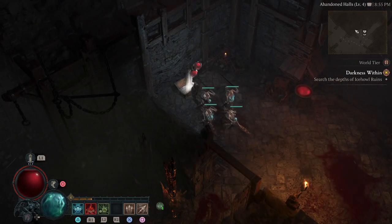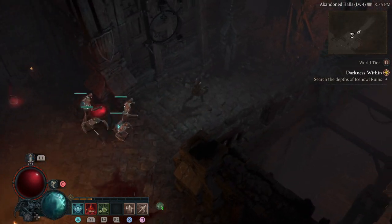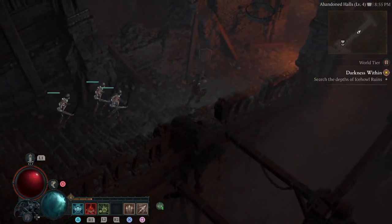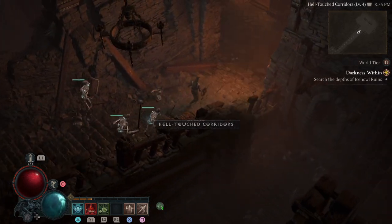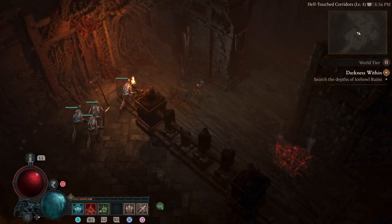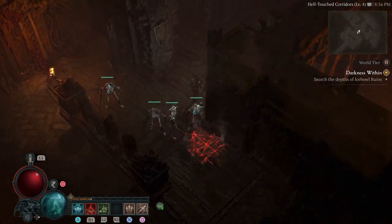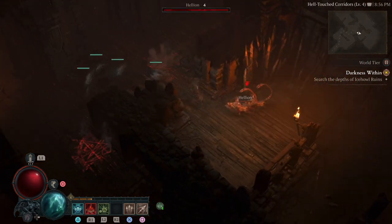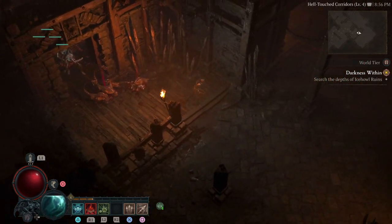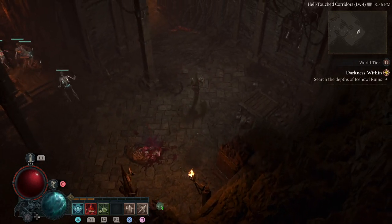Let's check this and let's go down. Hell-touched corridors. Look at this — blood magic or whatever magic that is. Any good loot here? Hell yeah, go up — hell yeah!